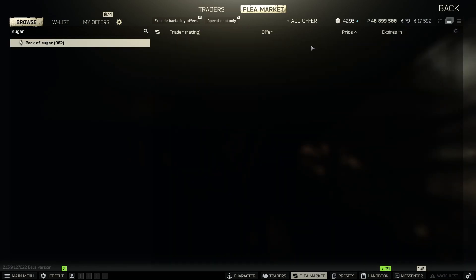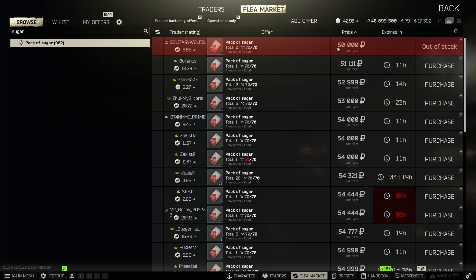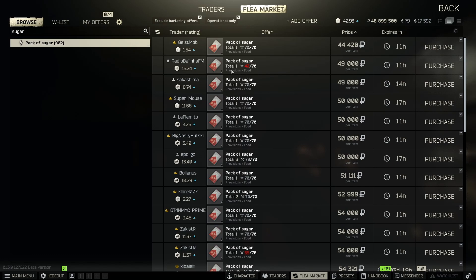Next up is sugar. This should be a no-brainer — most people know that if you see a sugar, you want to pick it up. I always throw these in my gamma since I make moonshine, so if I die I'll still get out with it. Sugars right now are sitting around 50k; at one point in the wipe they were up to 70k. As the wipe progresses things get cheaper, so if you see sugars, definitely pick them up — they're a one slot item and definitely worth it.